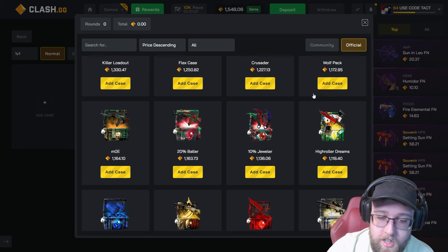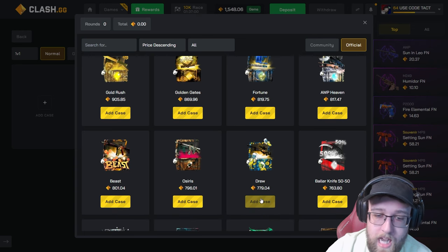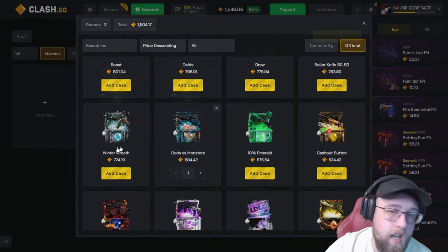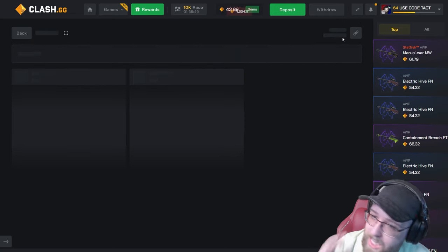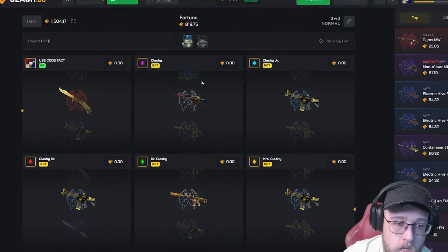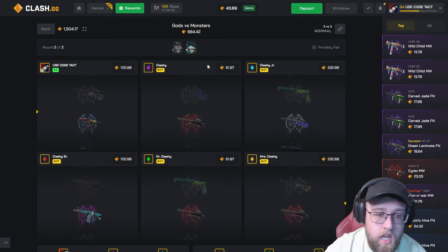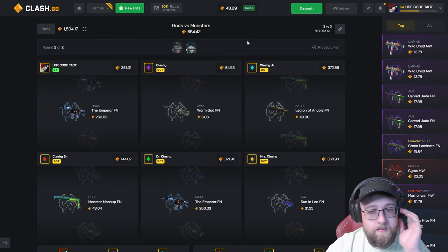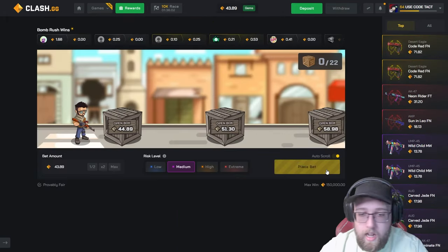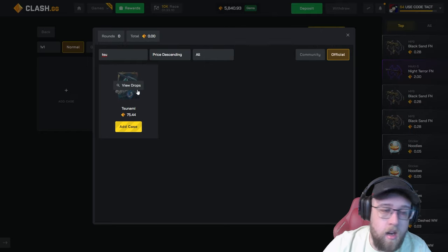This could be bad. I shouldn't have done that big of a battle to start off, but we've been on such a heater on here — I just felt like doing it and it wasn't smart. That's not enough, I've got to throw in the Fortune. That's what pulled the 4K on Gods versus Monsters. We're all in — two cases, 3v3. Please give me a good chance, show me something at the top. We all missed on the Fortune case. Going into Gods versus Monsters, we need a top pull. Show me a Medusa — oh my god, we won... wait, we didn't even win. Damn it, I have to redeposit.